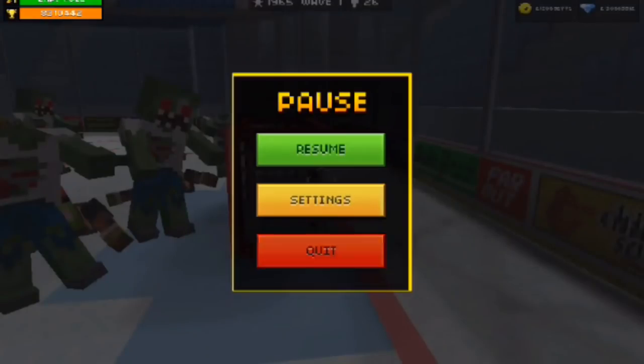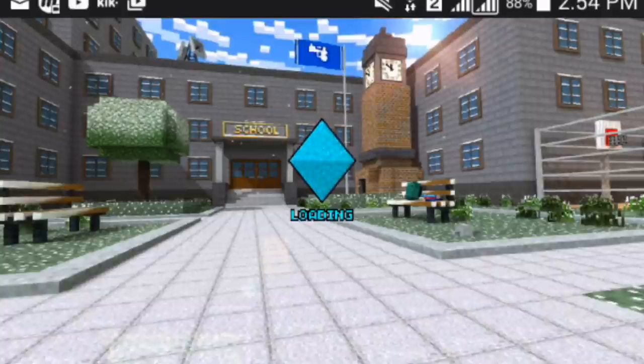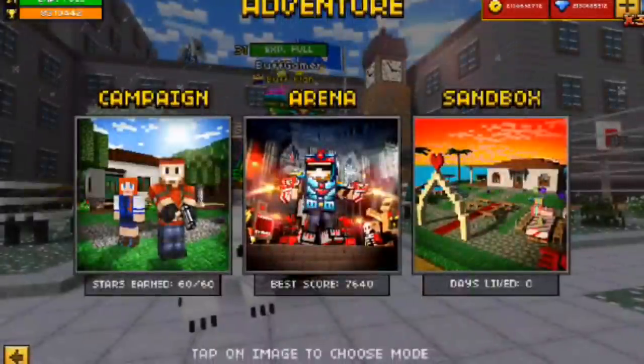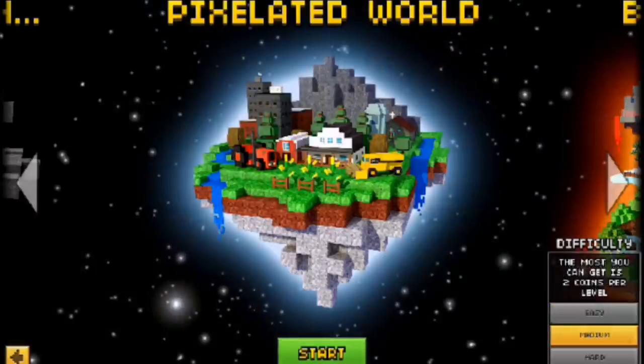Anyway, Arena mode is also a great way to get coins. But let me show you the best way. If you go to Campaign mode and click on any of the maps, on the right bottom corner you'll see there are three difficulty levels. Every time you finish a map on Easy you get 1 coin, on Medium you get 2, and on Hard you get 3. I suggest using Hard mode because it gives you more coins.